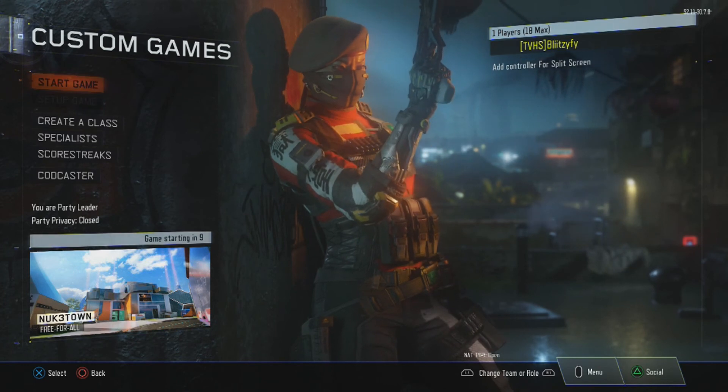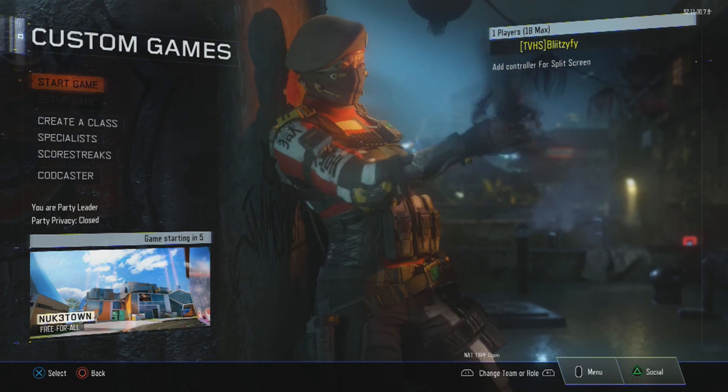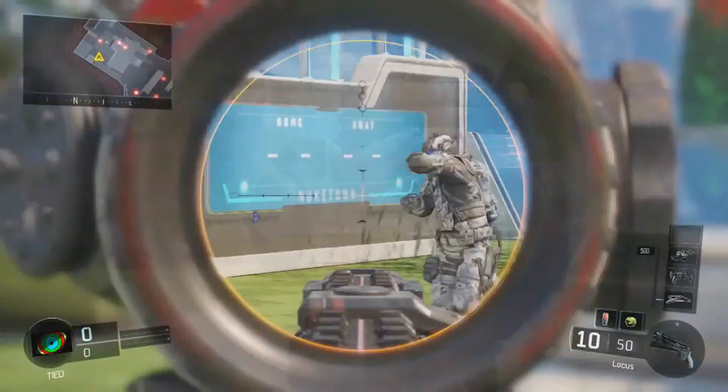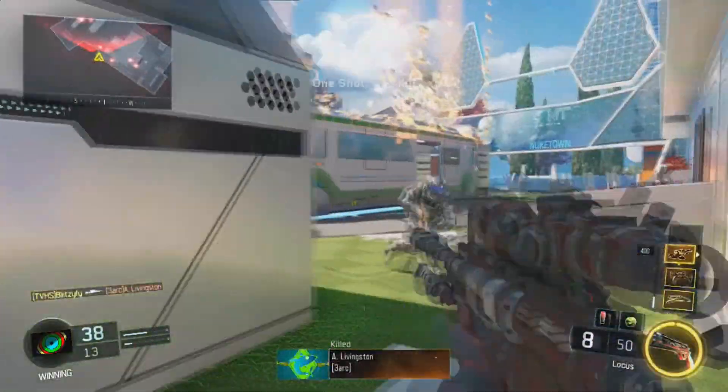After you set up all those settings, start the game and just start quick scoping. After you spawn, you just play. This is why I need practice, honestly.